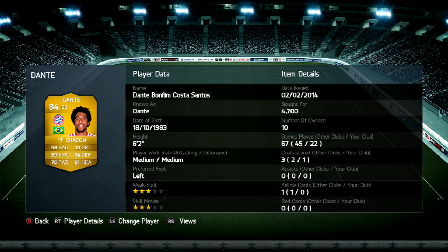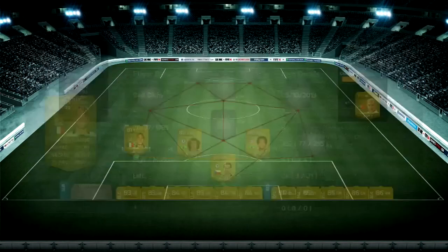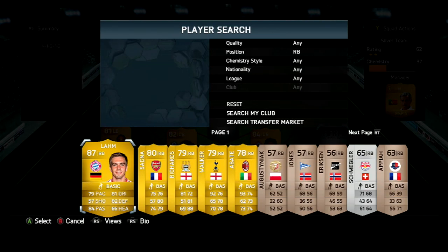I know he has pace and heading but he messes up way too much. Then we have Dante — much more dependable center back. Even though he only has like 68 pace, he feels much faster. 6 foot 2, good defending, good heading, all around really good, and just 4000 coins — really cheap. And the shiny gold left back is 3200 coins — I've talked about him before, used him for 255 games.